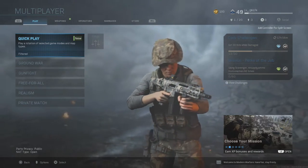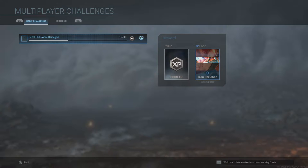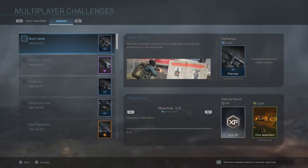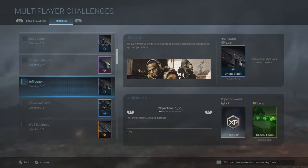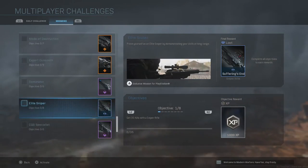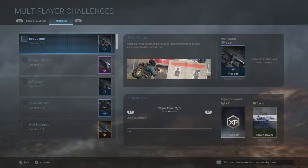Moving back to our topic, which is about the legendary loot in Call of Duty Modern Warfare. What you want to do is head over to the barracks section, check out the multiplayer challenges. Once you do that, just click one button to the right and you should be able to see this whole list of multiplayer challenges.